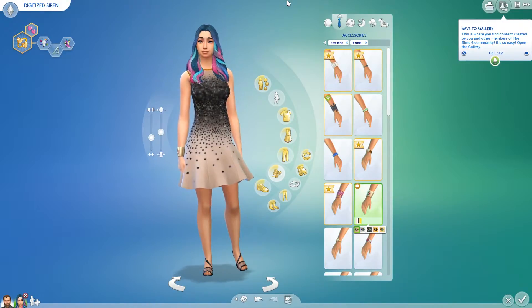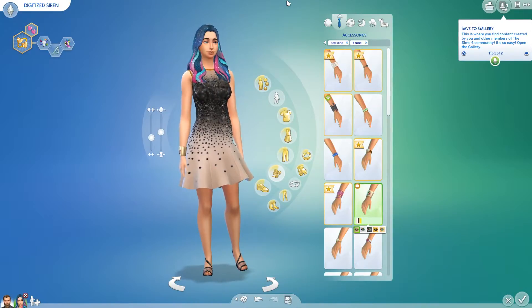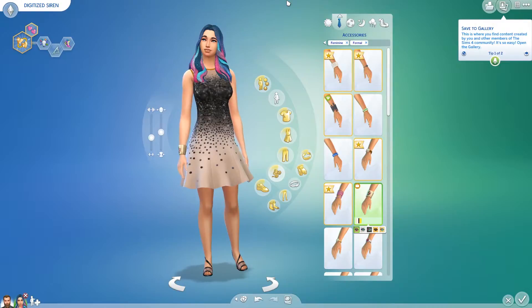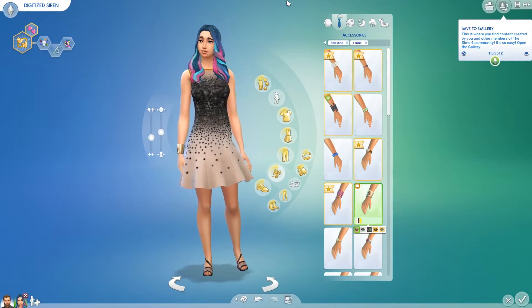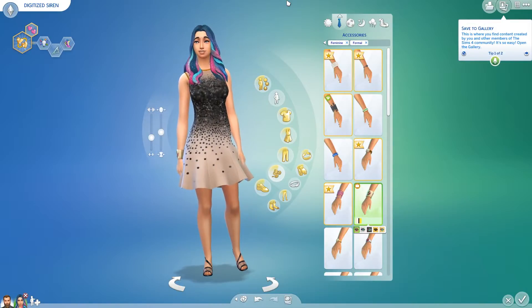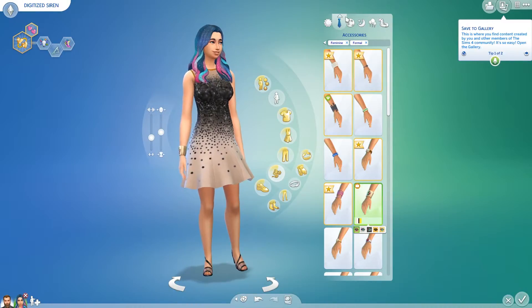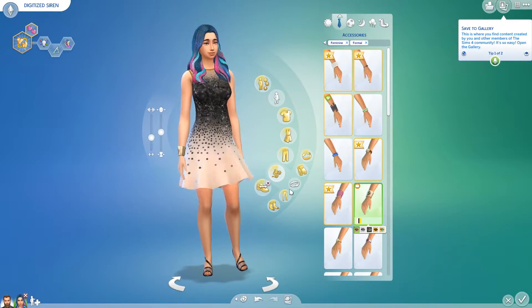This surprisingly was a lot faster. During the gameplay I'll probably be using the mirror from the Vintage Glamour stuff pack, because with that mirror she can actually do her own makeup, which will create a nice twist for what her face will look like each time she needs to do it.